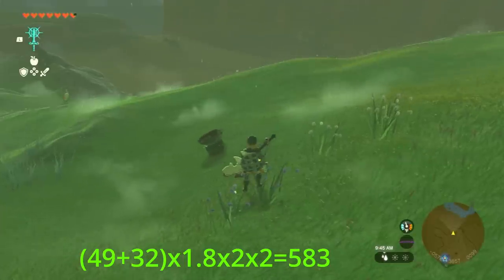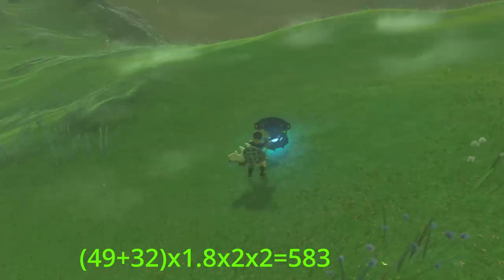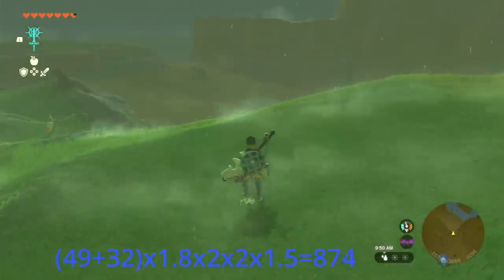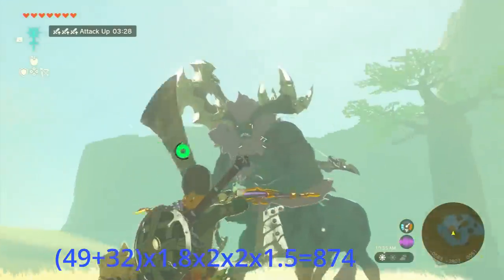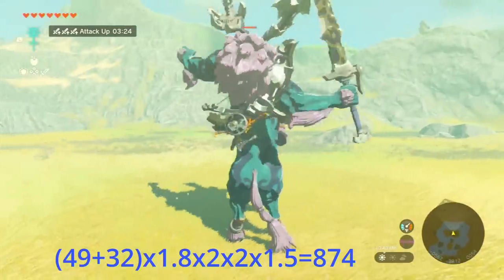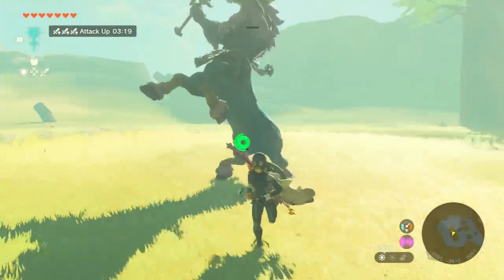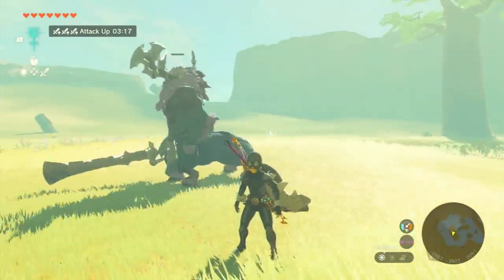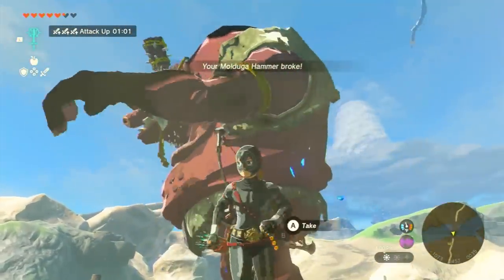Now we're going to increase our damage even more by making a dish out of 5 Mighty Bananas. Once we eat this dish, we have another 1.5x attack, bringing our total to 874. Let's see exactly how strong this is on a Lynel — we hop on him and it only takes 4 attacks to kill the Lynel. This is really strong and will help you get through the Lynel Coliseum if you're struggling with that.